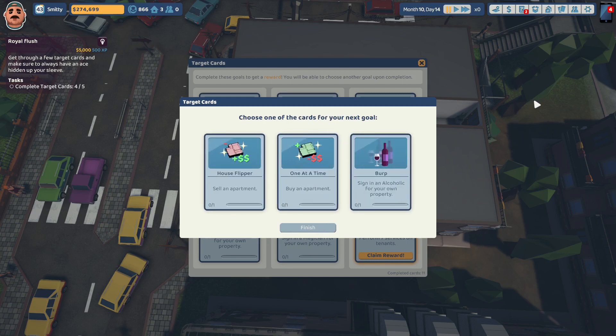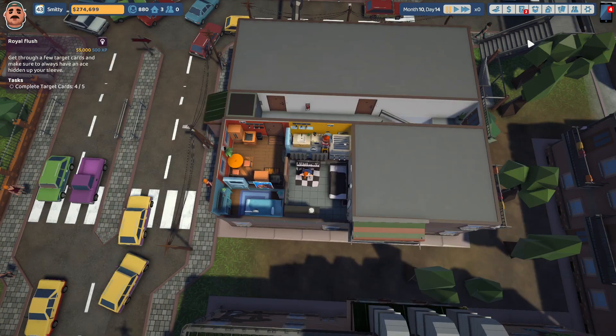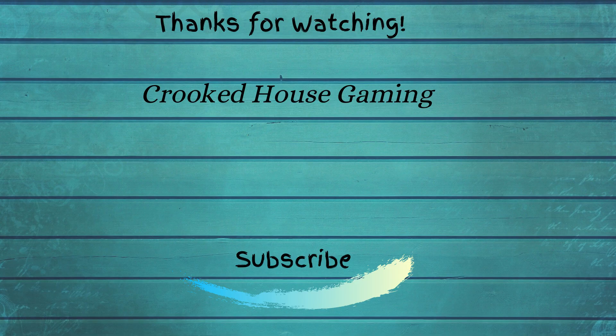We can choose a new target card - we can either sell an apartment, buy an apartment, or sign an alcoholic. I'm going to choose sell an apartment and I'm going to end the episode here. Thank you so much for stopping by Cricket House Gaming. If you liked what you saw, be sure to give it a thumbs up and hit that subscribe button. If you want to follow Smitty on his journey to create his landlord empire, it really helps us out. Have a great week, see you soon, bye!